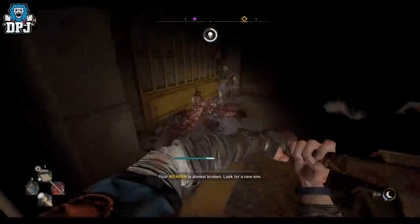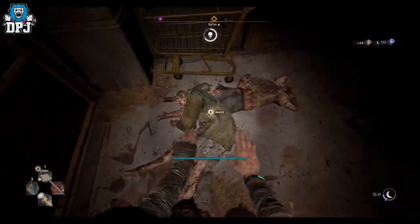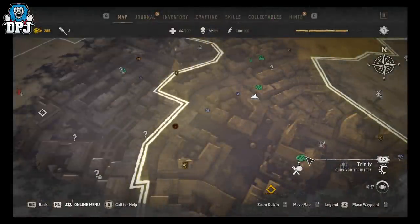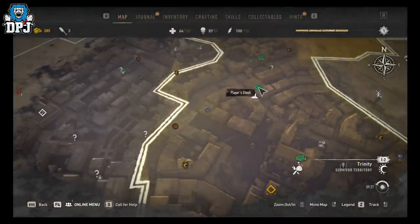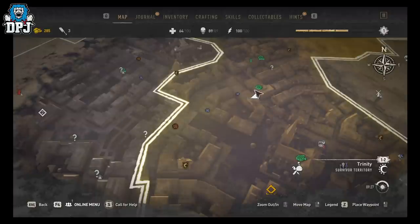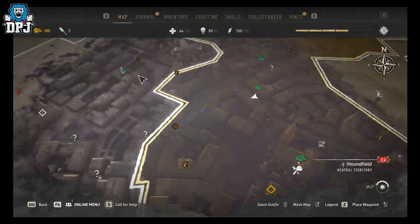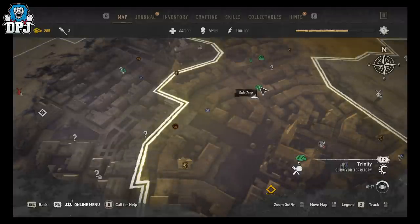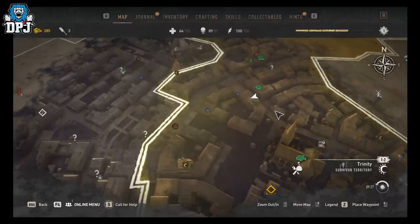Come here around seven o'clock and hide out close to the store. Keep in mind your immunity — this one here is quite a distance from a safe spot where you need to get to UV lighting to restore your immunity. But this one right here is simple and easy; you can probably go here first, then there, then there.